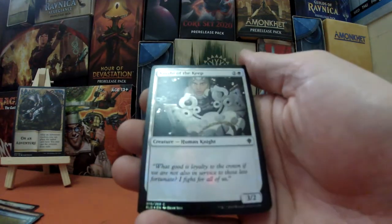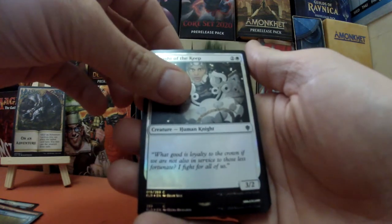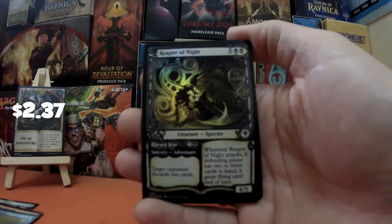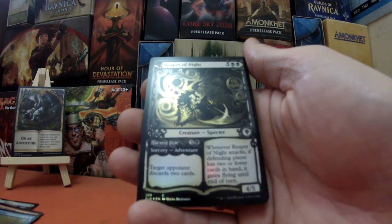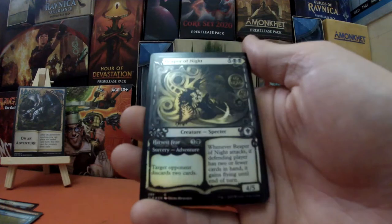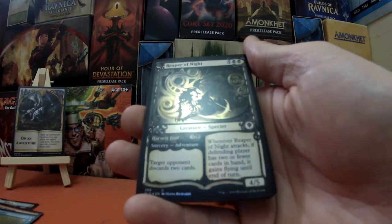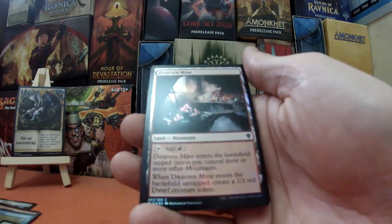We also have — and that is pretty stunning in foil — Knight of the Keep, two and a white, 3/2 knight. And this is where it gets exciting — oh my gosh — Reaper of Night, showcase art in foil! That is insane. Look at that: five black black, a 4/5 spectre. The sorcery adventure side has target opponent discard two cards, then it can come back as the spectre. When it attacks, if the defending player has two or fewer cards in hand it gains flying until end of turn. That's just amazing — absolutely amazing.